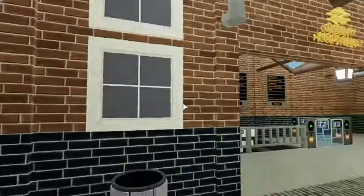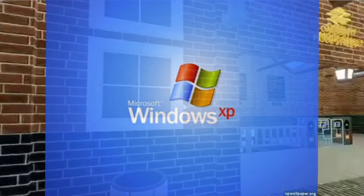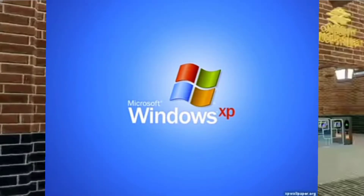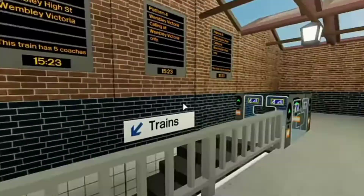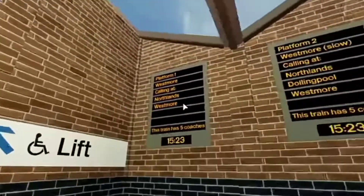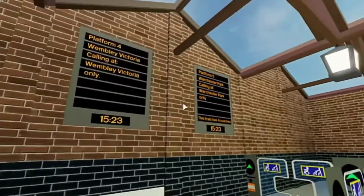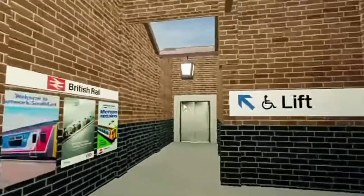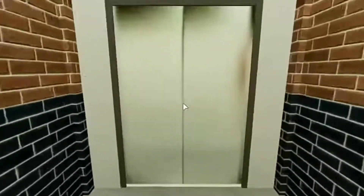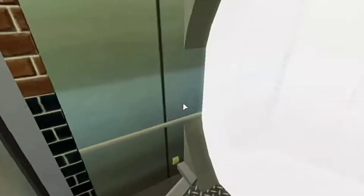It's got these nice windows. And then now into the Ticket Hall — this is obviously finished — it's got platform information boards. And there's also a lift here which actually works. I made this look more like a lift; you can see the walls and stuff.